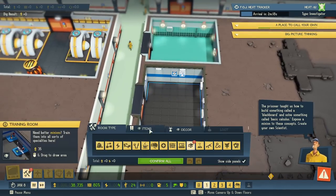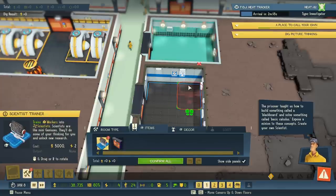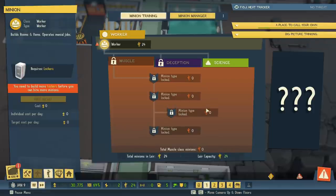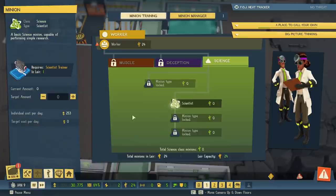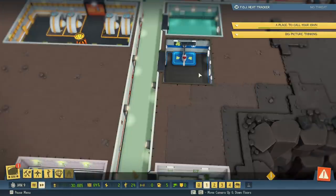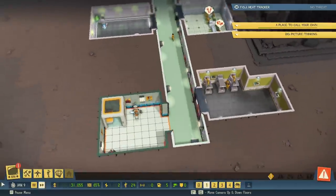Now we can come over to the training room, place a science training station, and train up scientists. To train minions, click the manage button and tell it how many you want to maintain at all times — if any die, it'll automatically train replacements. Some minion types cost upkeep per day, so scientists are going to cost 253 per day. We'll start with just two scientists for now.